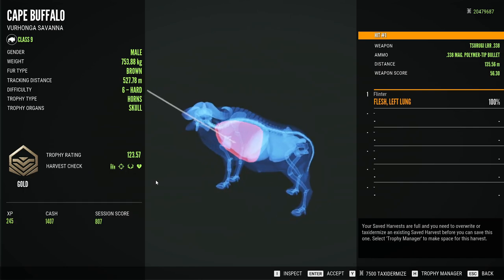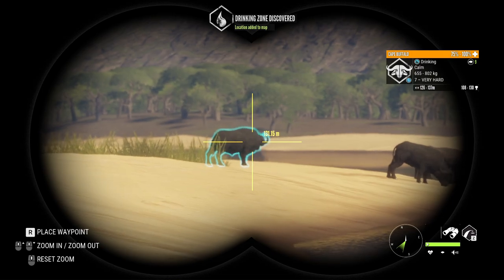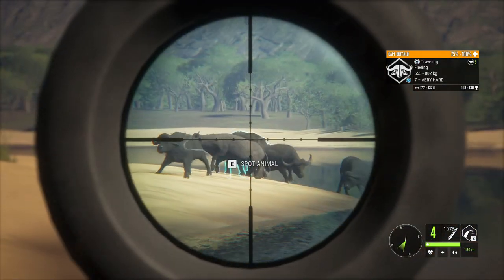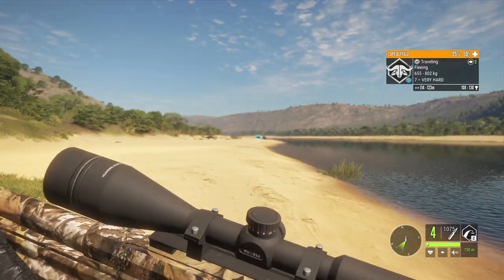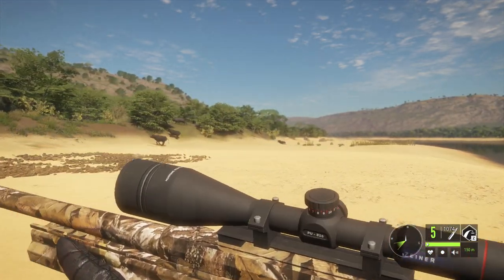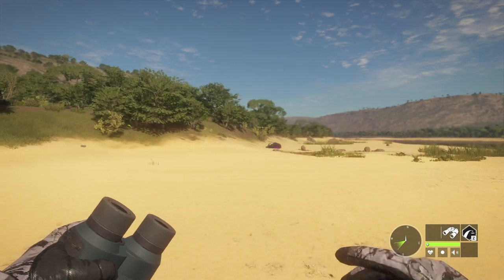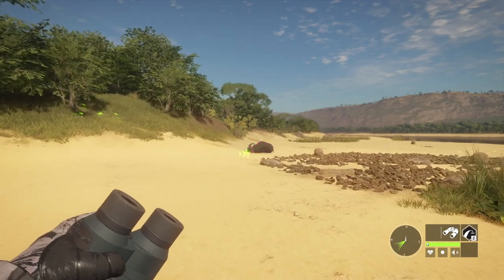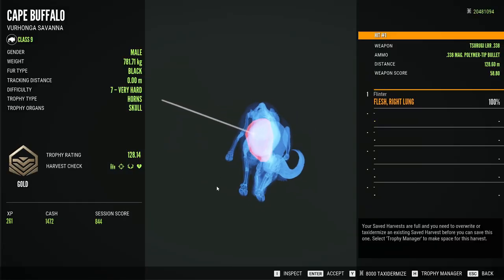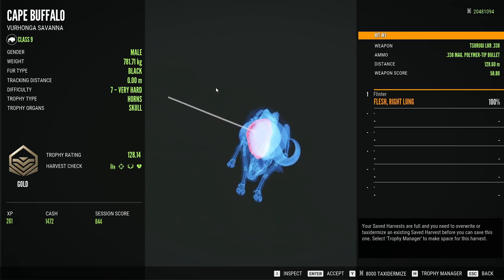It stopped right at the front of the lung but is well through it — which begs the question, what about double lung on a cape buffalo? I purposely put that next shot up high because something happened with cape buffalo about a year ago where they were made a little tougher, and high lung shots with things like the .300 weren't even getting penetration to reach the lungs. That was single lung again, and you can see there's nowhere near as much penetration on those higher shots.